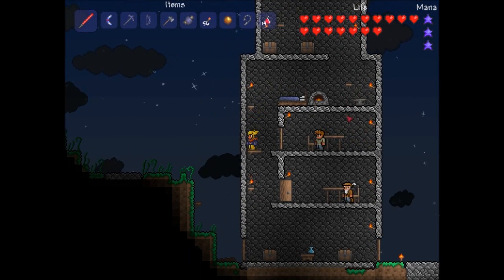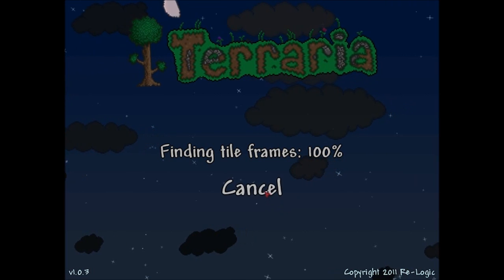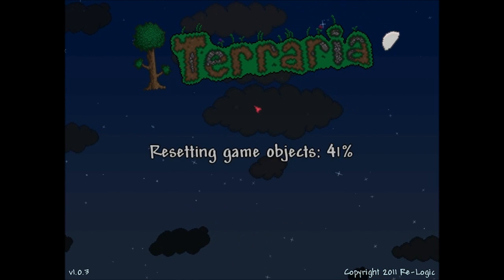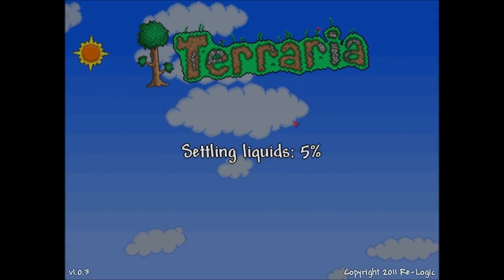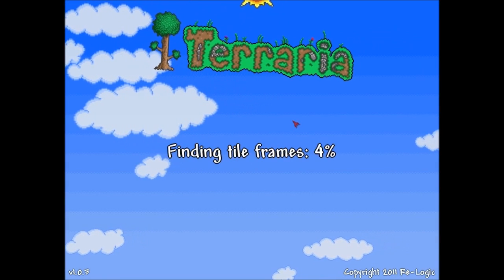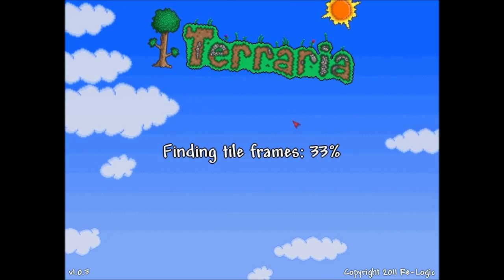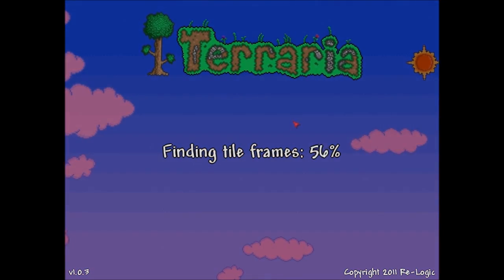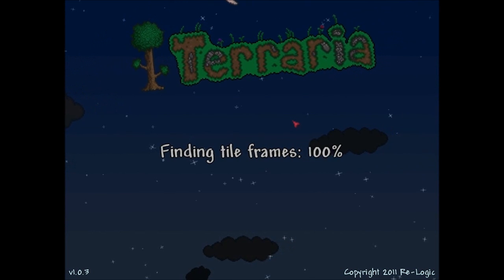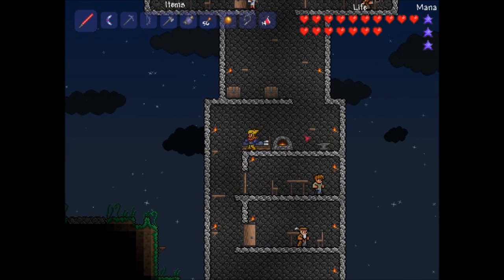Alright YouTube, we're back to Terraria. A new update came out today. It fixed some stuff with multiplayer, and it changed how the skeletons and a couple other enemies looked. It also added two secret NPCs. I have no clue what those are about, so that'll be cool to find out.